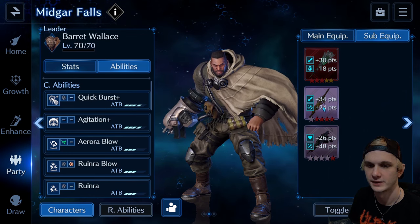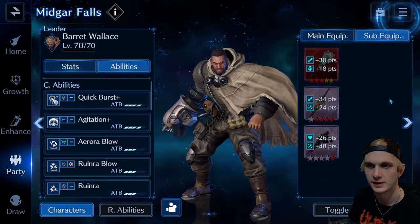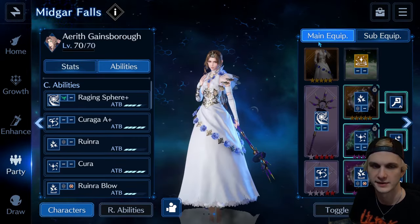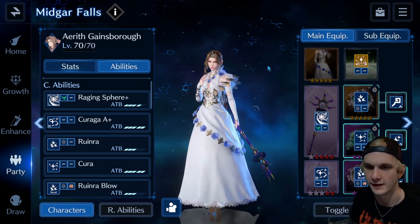And then he's got physical attack to cap that out — more physical attack ability potency. Because it's not consistent here with my tutorial, I'll show everybody's abilities at the end.